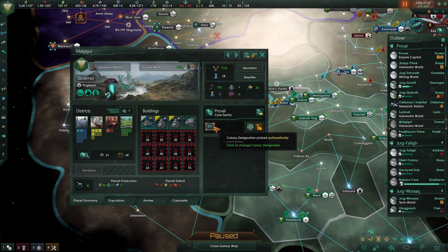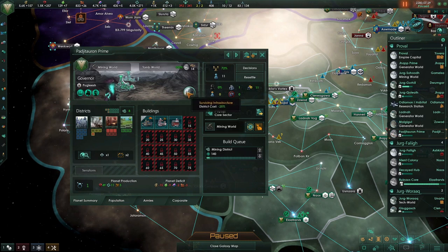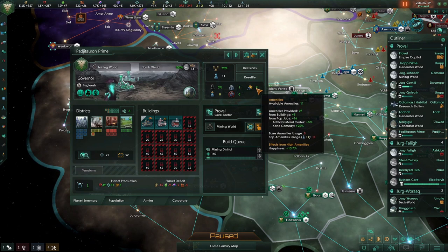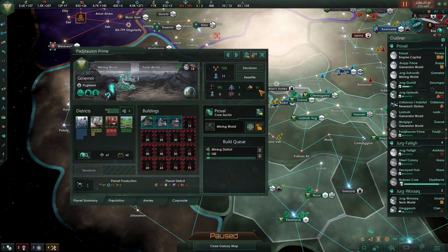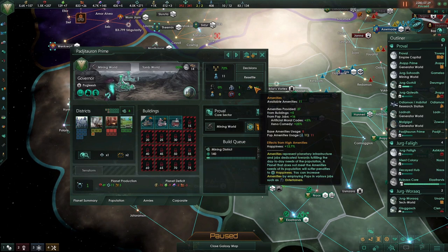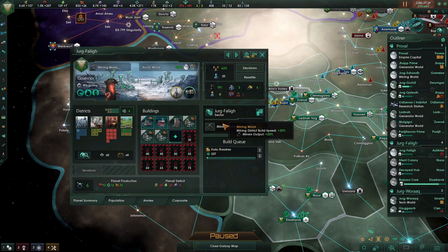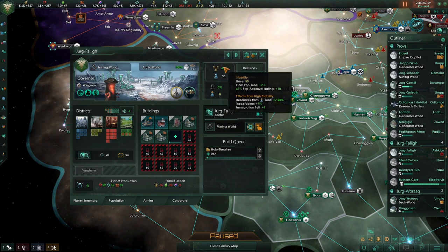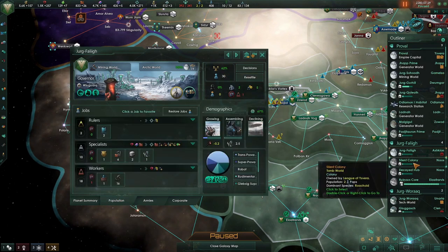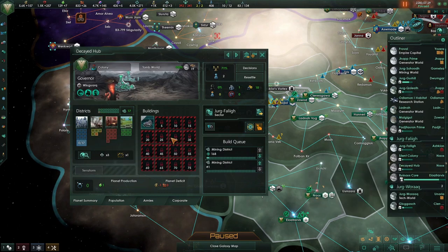The next world we captured is currently a generator world and I've left that on automatic - we've got a holotheatre and a couple of alloy foundries. Following that, we've got Padutaran Prime, which is a tomb world. We have a crystal mine, a robot assembly plant, and plenty of amenities. Two robots have a lower amenities usage, so our 11 pops are only using 11 amenities, which is good. I'm going to build more mining districts on this one for more mineral output. Then there are a couple of new colony worlds - a decayed hub - that are going to be turned into generator worlds and mining worlds.